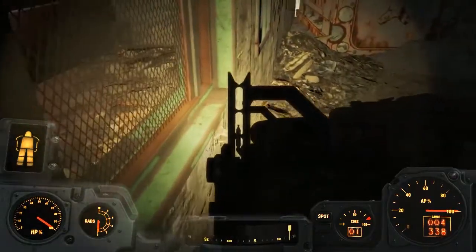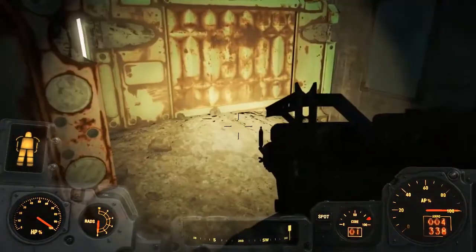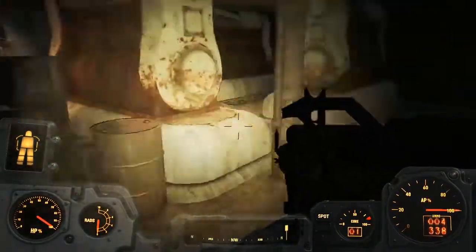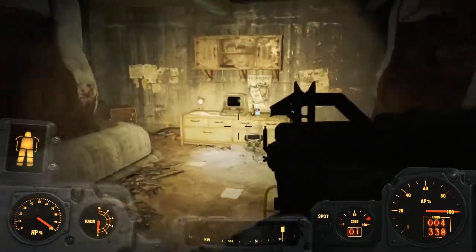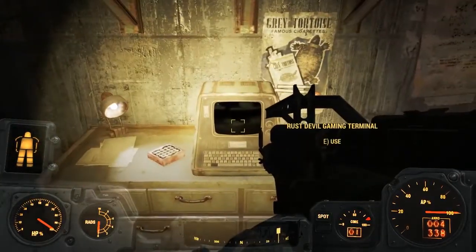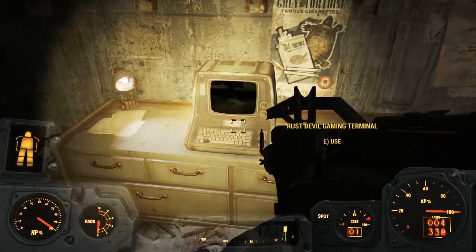To escape, you've just got to come around here into this room. There are three laser trip wires in this room — one's there, one's there, and one's somewhere around to my left. After you've dealt with those, there are a couple of enemies inside and outside to take on. There's also a terminal on the right hand side — it says it's the Rust Devil gaming terminal — with a couple of new colas and some food to take as well.